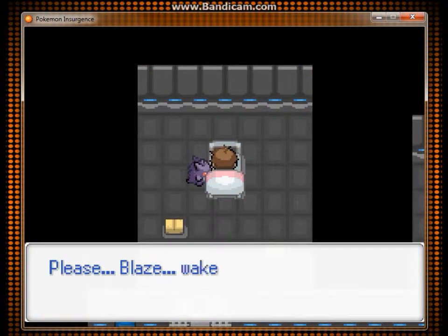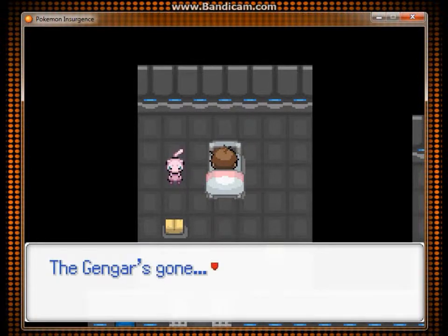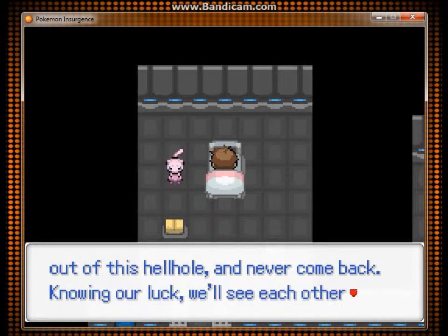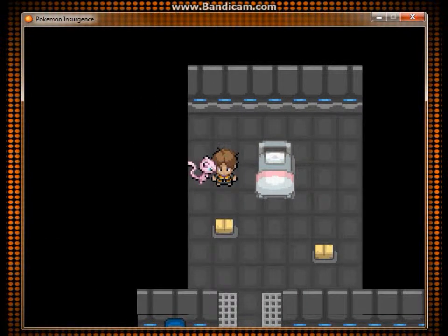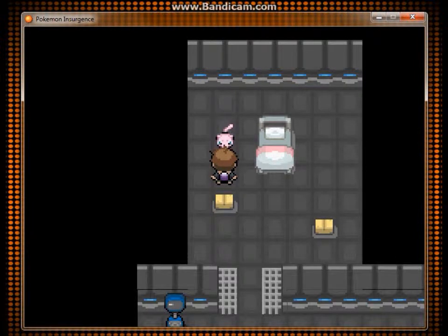Something tells me I'm the subject here — 'Please, please wake up. Wait, what do I do?' Oh — that's Mew! Gengar's confused. Hey, it's Mew — what's up, Mew! Oh yeah, you better run! Gengar ran away. 'The Gengar is gone, you can wake up now. Follow Mew and get out of this hellhole and never come back. Knowing our luck we'll see each other again — good luck.' But I have no idea who you are! Alright, what's up Mew — good thing they're here!